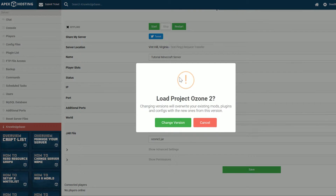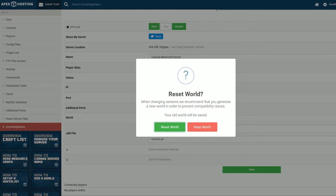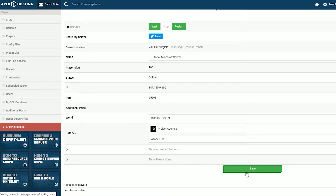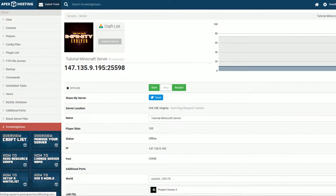Go ahead and click on that and it's going to say 'Load Project Ozone 2.' This is going to wipe any other mods or anything you have on your server, so make sure you have those backed up if you want to keep them. Otherwise, just go ahead and click Change Version. Same thing for the world — you can either reset your world or keep it. I would just reset the world here; your old world will be saved as a backup file. Let's go ahead and reset the world, and then Project Ozone 2 is now loaded. Click OK and click the green Save button at the bottom of the page and it will refresh to get Project Ozone installed. This logo right here will change and things like that.